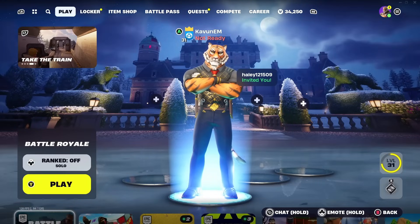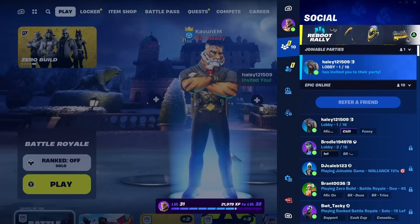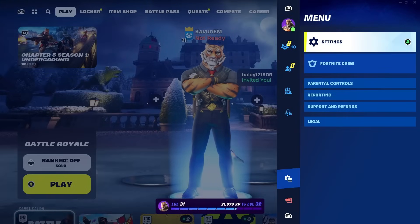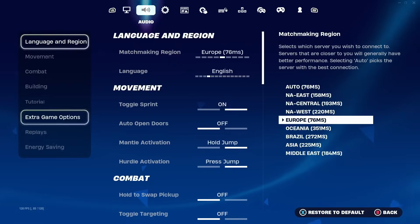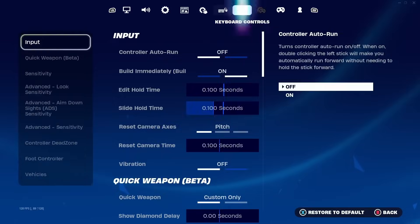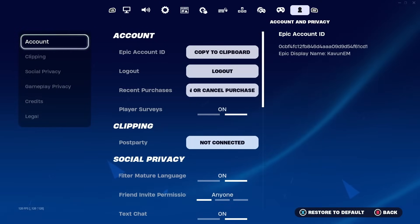First up, we got to go and do a few settings inside of the game. Open up the little menu and then go all the way down to the settings icon. Click on the settings — it's going to take you inside of the new settings page, which looks really different. Once you're in, we're going to go to the top and navigate to the tab at the far right, which is the account and privacy settings.